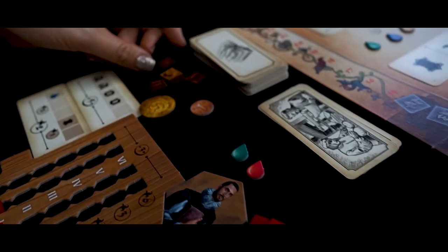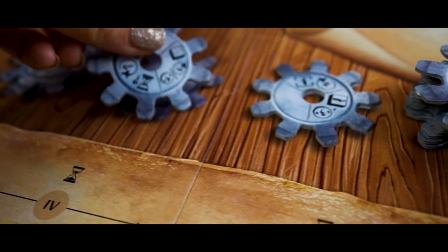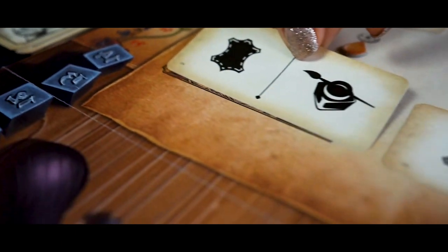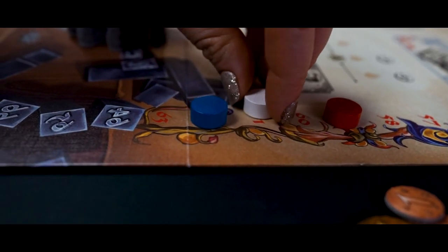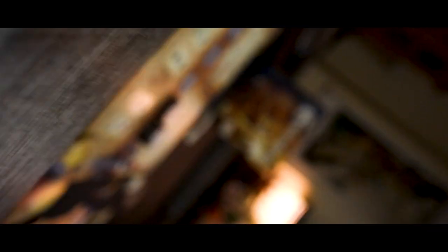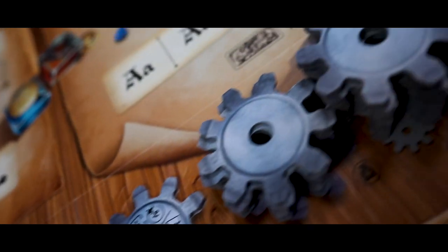Phase five: prepare for the next round. Discard all the leftovers on the main board except for the patron cards, and refill all the spots on the main board. Note: during the action phase nothing is refilled, so doing an action first is a big deal. At the end of six rounds, players count up points for specialty levels, patron cards, and extra money.